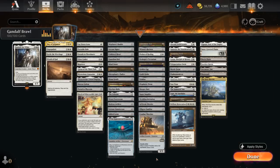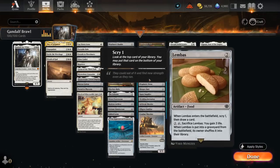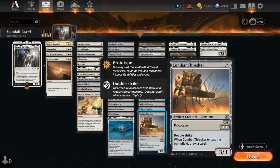We've got plenty of card draw built into the deck — plenty of cheap artifacts like Golden Egg, Guild Globe, and Lembas — so we can now draw 2 cards with Gandalf in play, or potentially even more if we also have Panharmonicon and/or Elish Norn. And a few creatures that can also draw cards when they enter, like Combat Thresher.